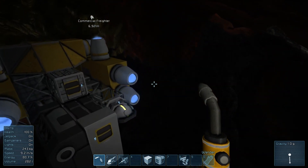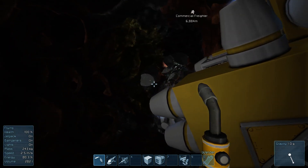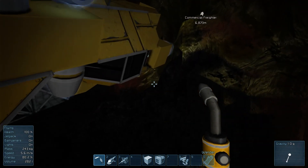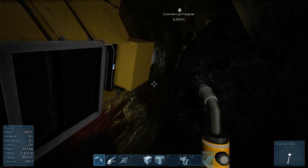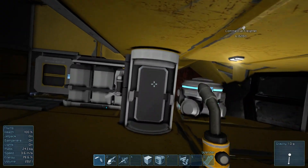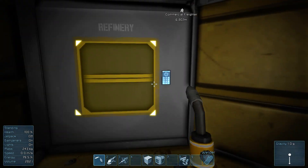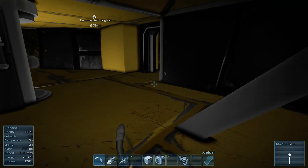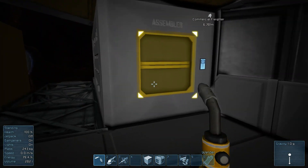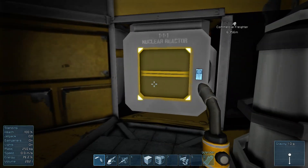Everyone was turning off their thrusters, but what happens if your ship got hit with an asteroid when it's parked with all your thrusters off? It might end up floating away. That's why I keep my thrusters on — they don't actually use any real power. When I parked my ship in my asteroid, I think I had something like two days worth of energy if I wasn't moving it.